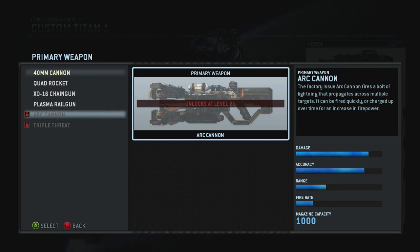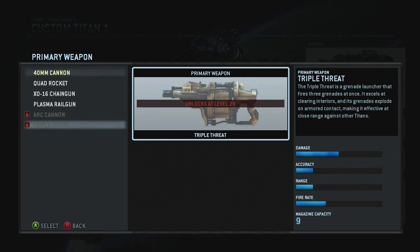The Arc Cannon, available at level 21, has a crazy magazine capacity — it can be fired quickly and charged up over time to increase firepower. That looks really sweet. At level 28, the Triple Threat is a grenade launcher that fires three grenades at once. According to the description, it excels at clearing out interiors, so it's good for shooting into windows or buildings if you want to go for pilot and grunt kills rather than titan kills — the blast radius makes it effective at close range too.